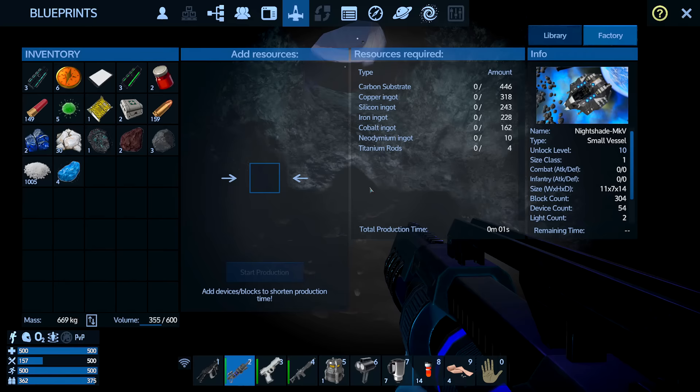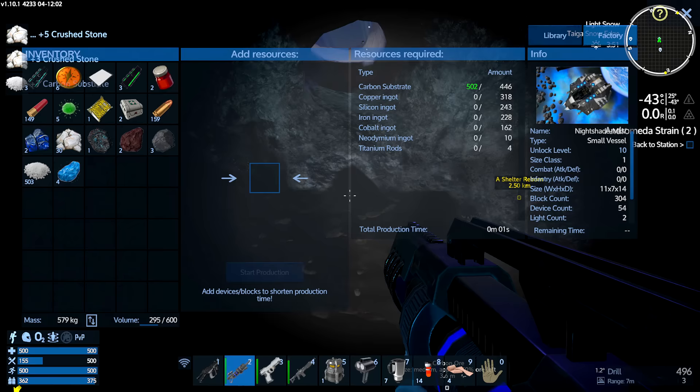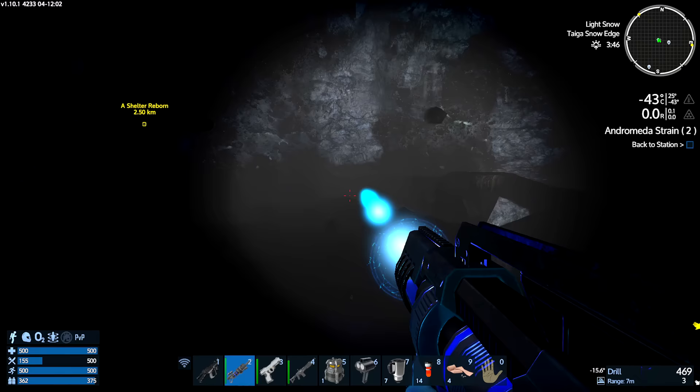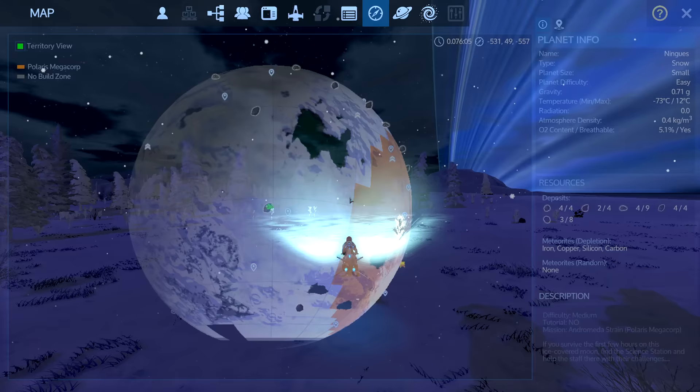We've got a thousand here. I'm going to right-click on that stack to grab half of it — it instantly splits in half — and slot it right into the factory. The carbon substrate now reads green: 502 out of the 446 needed. It will spend what it needs and leave the rest for the next thing. Don't be afraid to overfill the factory — it's very common among veterans to overfill so they can build multiple things and have resources ready to go.